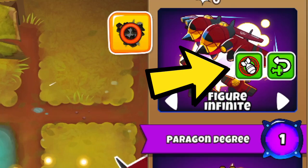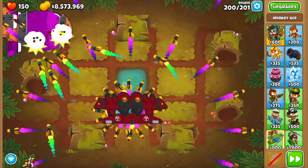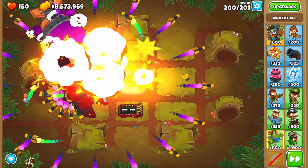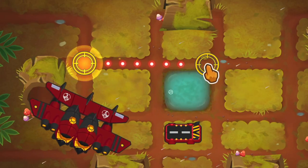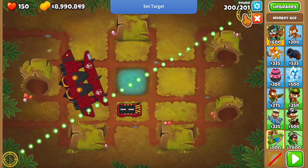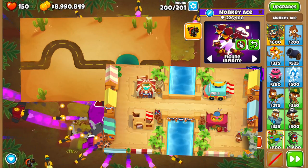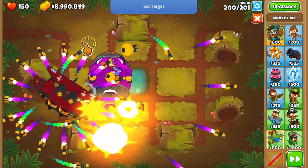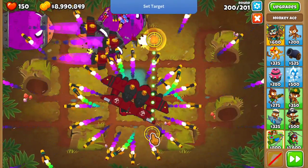The ability can be targeted with a new button at the top which allows you to set a start and end point for those planes — the area they're going to be covering when the ability gets activated. These points have a minimum distance between them so you basically can't concentrate all the damage in one spot, and there is no maximum distance. So unless we're on a map like End of the Road or Bazaar, we're probably going to have to keep microing their direction as the bloons or boss moves to do the most damage.